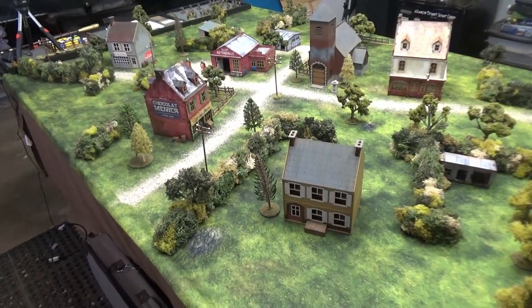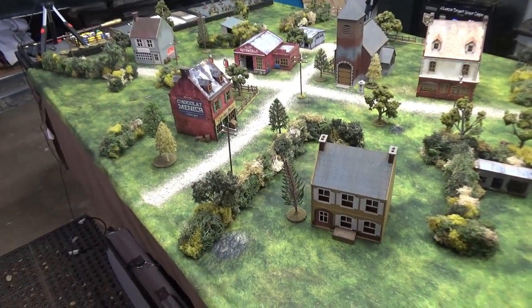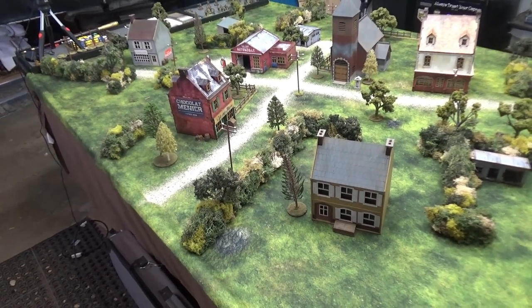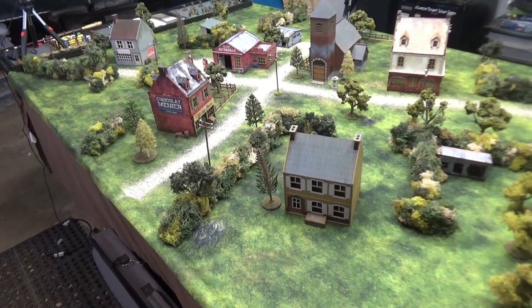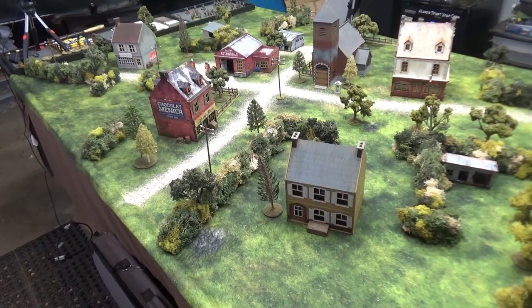The map we're using for this battle is the Grassy Hill Mat by Geek Villain, one of our all-time favorites. It's super vibrant and really brings the board to life. If you want to get one for yourself, check out the description.